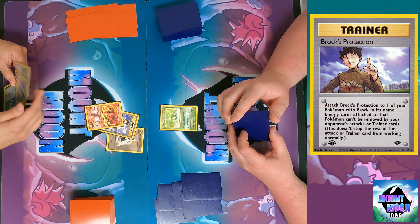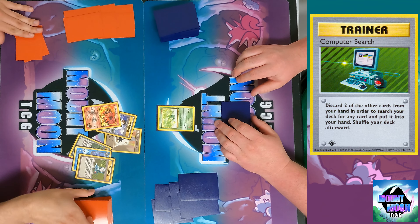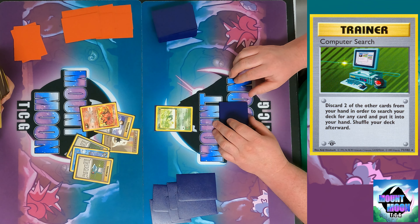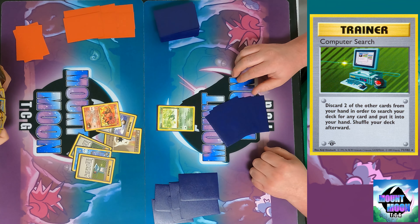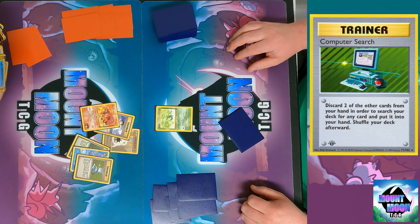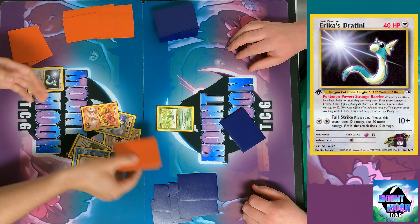I'm on the left starting with the Brock's Ninetales deck. First I play Hypnotic Gaze, then Brock's Protection — essentially a tool card you attach to one of your Pokemon with Brock in its name. Energy cards attached to that Pokemon can't be removed by your opponent's attacks or trainer cards, though other effects of the attack still go through.